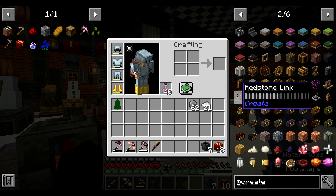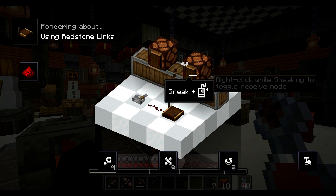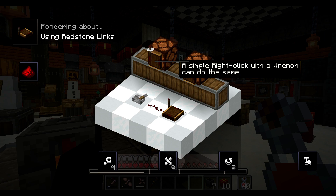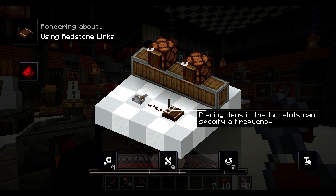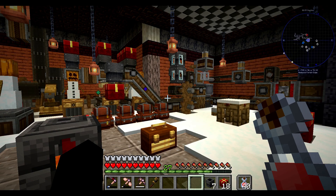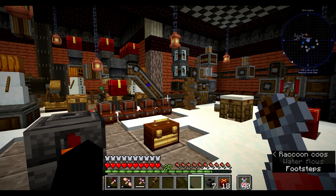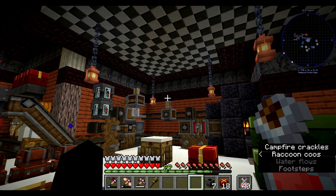So if we go to Create, we'll see this redstone link - it transmits wirelessly, so when you power this it sends power to the other ones. You can also specify a frequency which has to also be specified on all the others. They're made from brass sheets, redstone, and any wood plank.